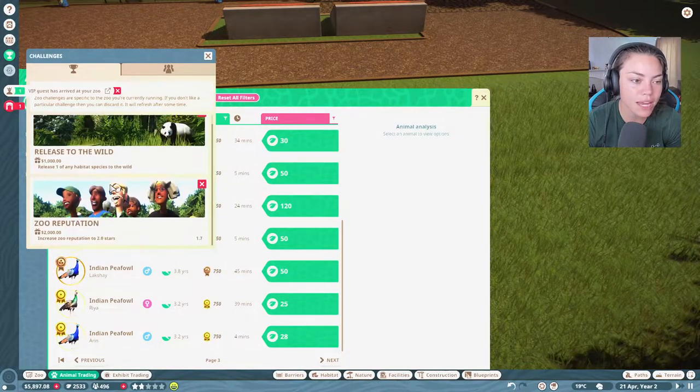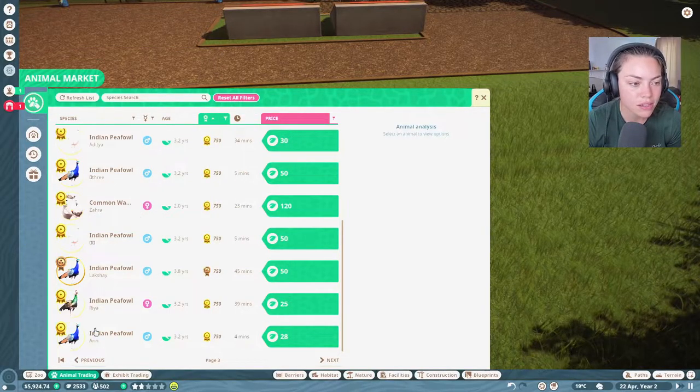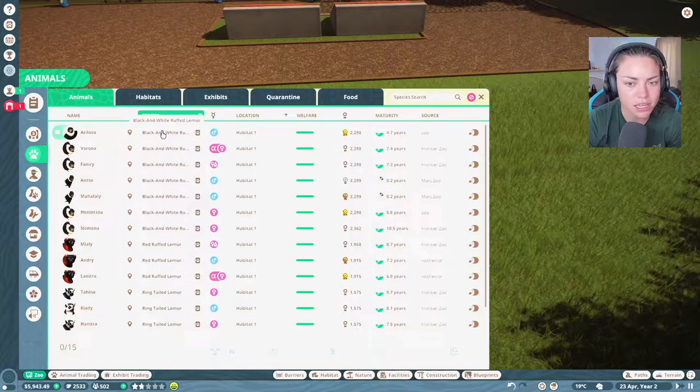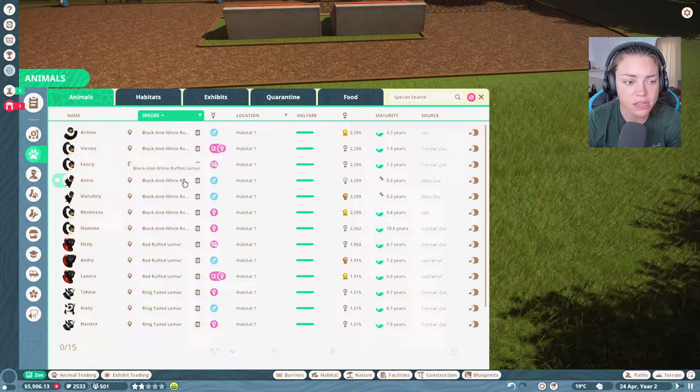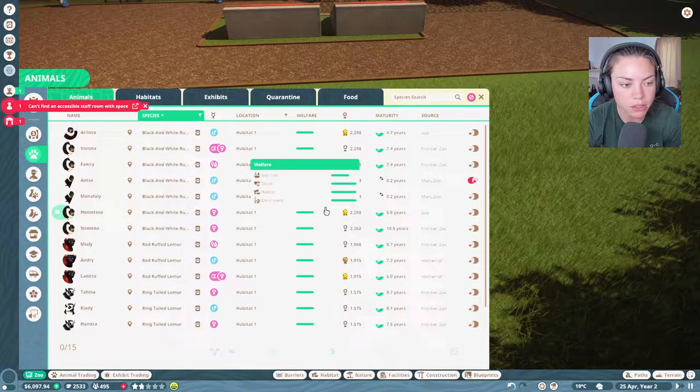I'm really excited. Oh, we bred a habitat species - that's nice. I just need to check who that was, because I need to keep on top of it. The lemurs are going to breed so well that I won't be able to keep on top of them, I'm pretty sure.